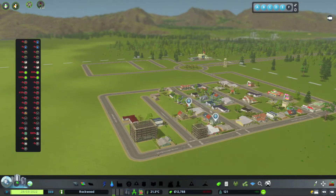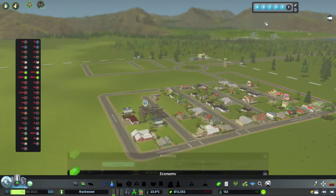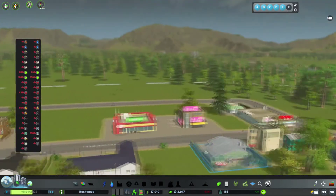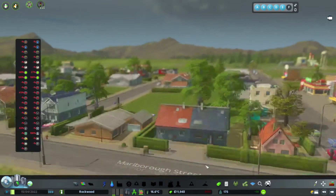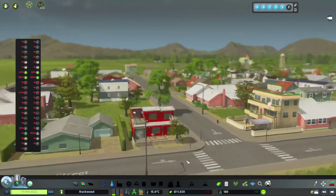That's going in a treat. However, we did forget to go in the budget and turn all this way down - that's gobbling up all our money. We don't want that. There we go, hopefully now we'll start making some money. Probably not straight away, but hopefully in a few moments. There's nothing grown in on the industry area yet, but we do have shops and houses, so let's have a look at these.